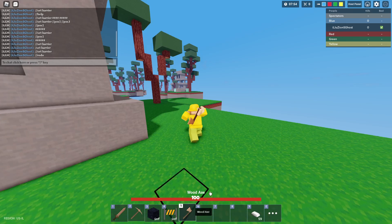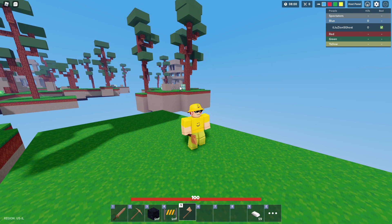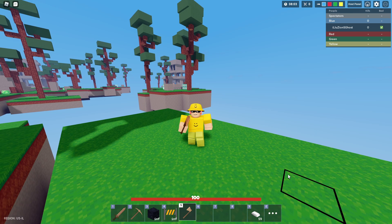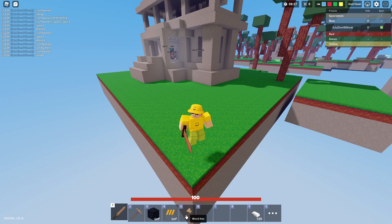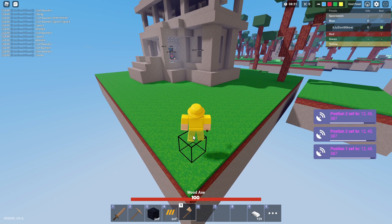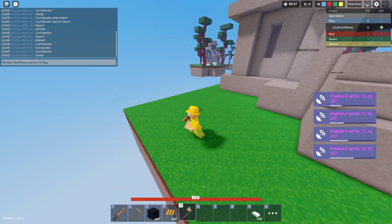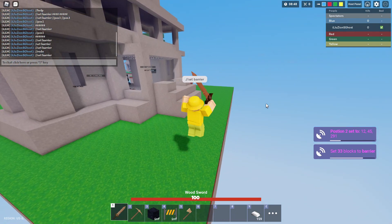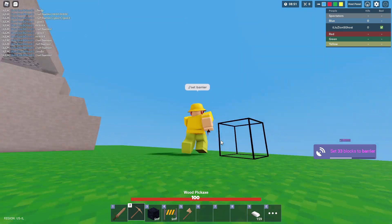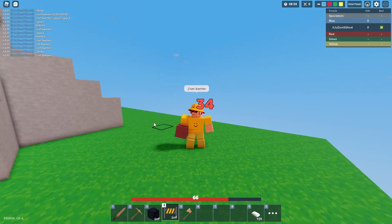Another way you guys could actually set position one and two is with the axe — this is the easy edit axe. Simply, what you guys want to do is left click to set position one and then right click to set position two. What you guys might have to do to build an entire wall is set position one up here and then set position two down there, and then do slash slash set barrier. It might take a little bit.